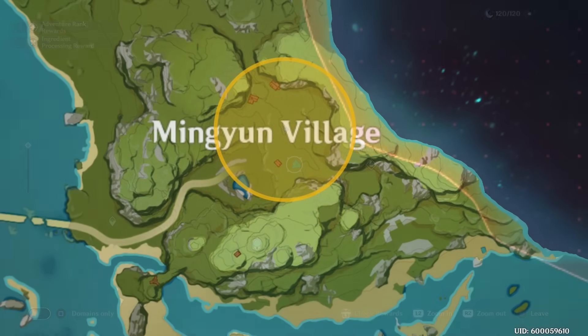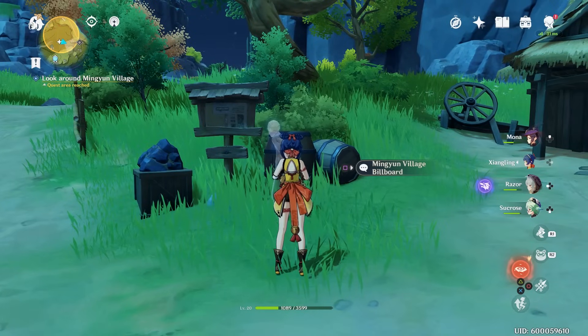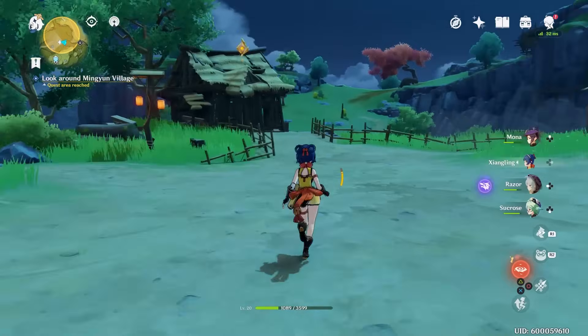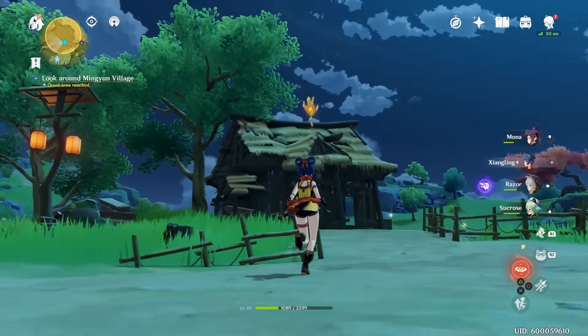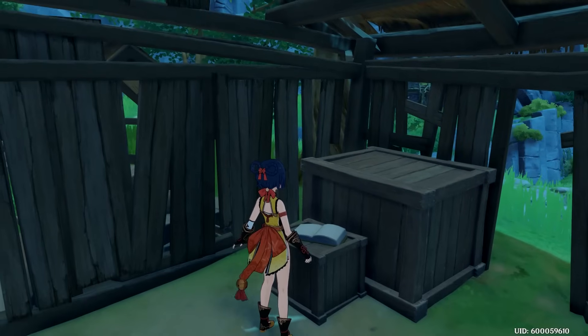Alright, so the quest actually starts right here at this old man — he's a ghost. Just talk to him and accept the quest from him. First thing we're going to do, you can see this destroyed house with the orange floaty thing up there. Grab that while you're here as well. Inside is a book and that is our first step.